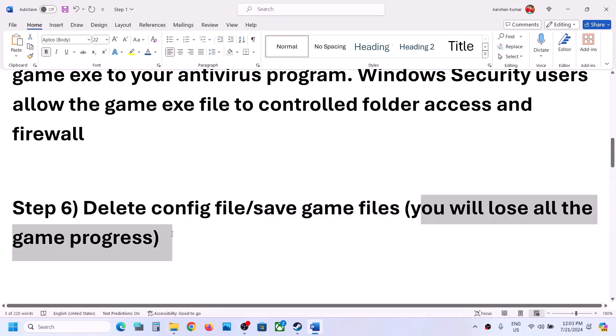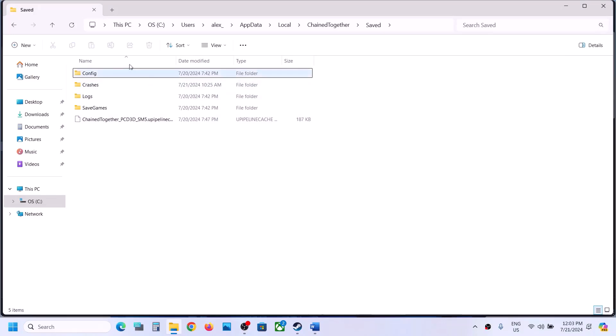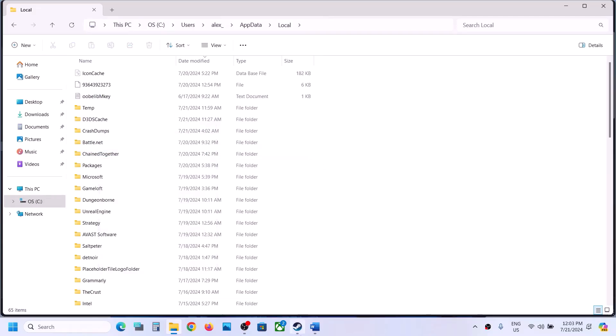If that does not work, you can delete the save game files. Note: you will lose all game progress and will have to start from scratch. If you agree, go back to that location, right-click the Chained Together folder, and click Delete. Once that folder is deleted, launch the game and check.